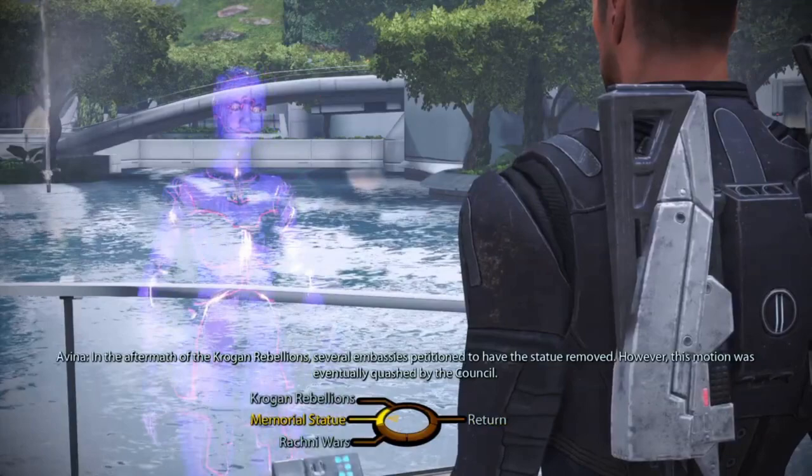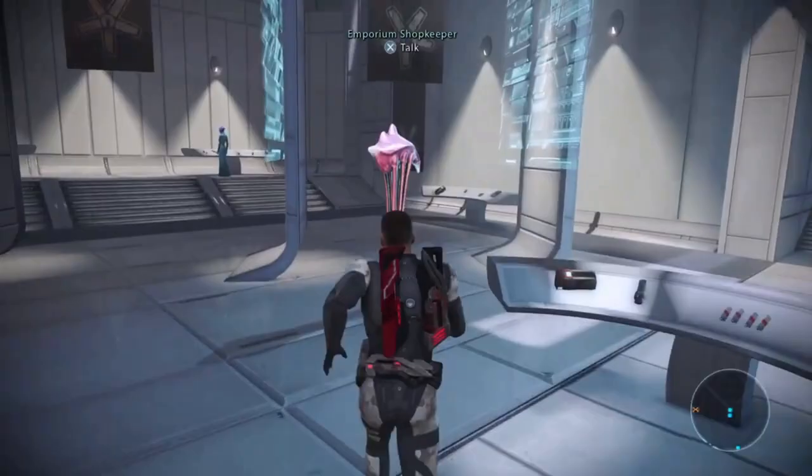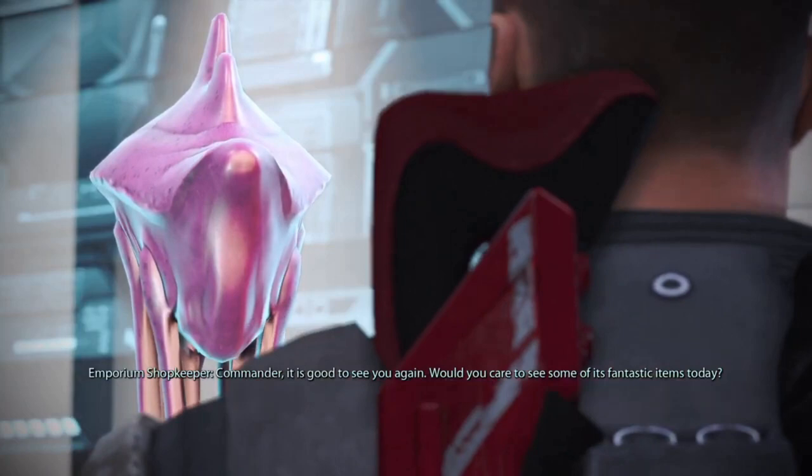The next Codex Entry is for the Rachni. Head to the Financial District on the Citadel and ask the nearby Avena about the Rachni Wars. From there, head to the Citadel's Emporium and exhaust the conversation options with the Hanar Merchant. This will grant you the Hanar Codex Entry.